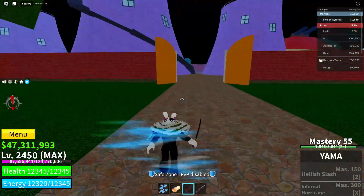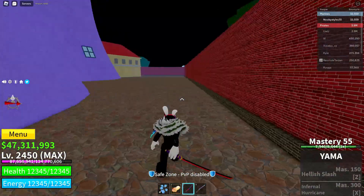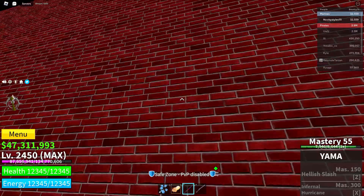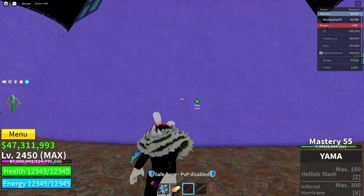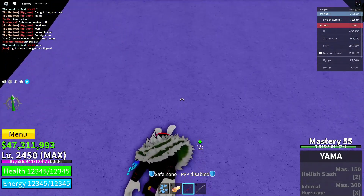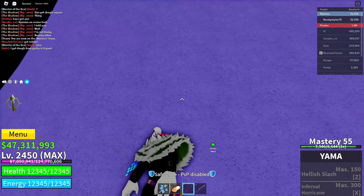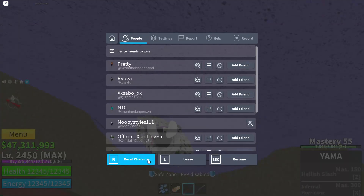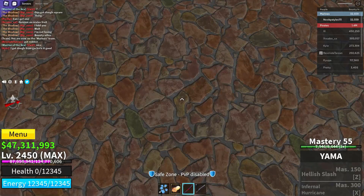Now after you do that, go over to this area of the map right here. Stay close to the wall and find the center of this tower. Go straight like this until you can't go anymore — basically reach the map limit. When you're at the limit, reset your character.